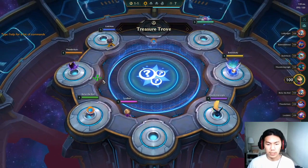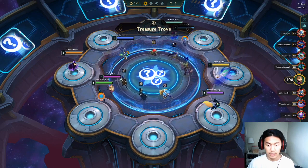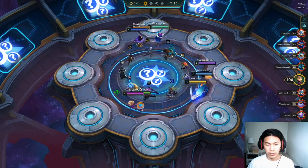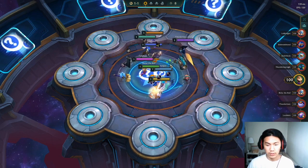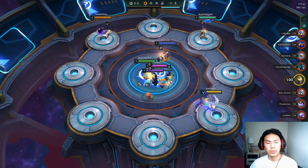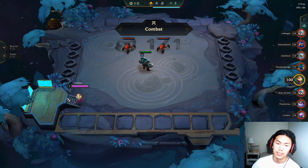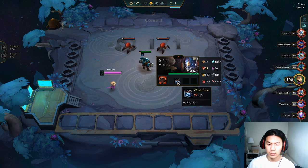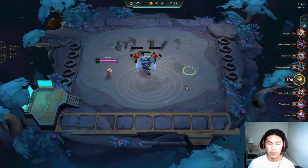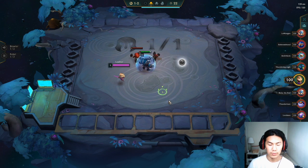Hey guys, back with another TFT guide. Today we're playing in a treasure trove galaxy. Malphite has a vest, so I'm probably gonna put a bramble vest on him — it's pretty nice, especially on level three Malphite. He's basically unkillable.